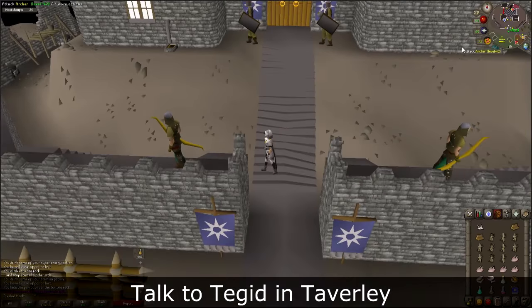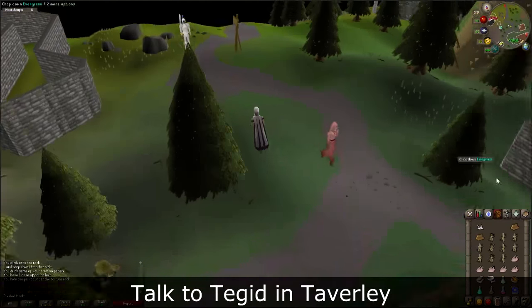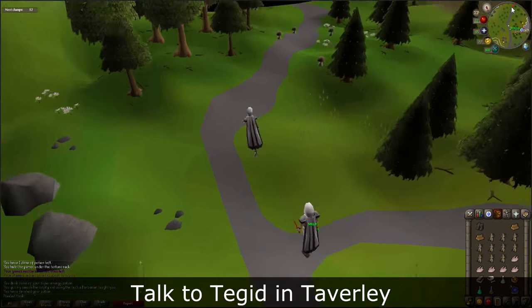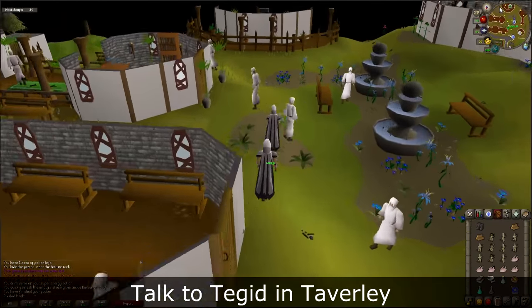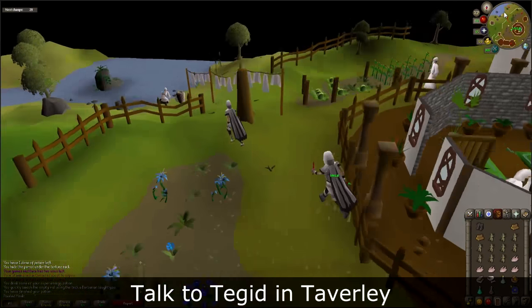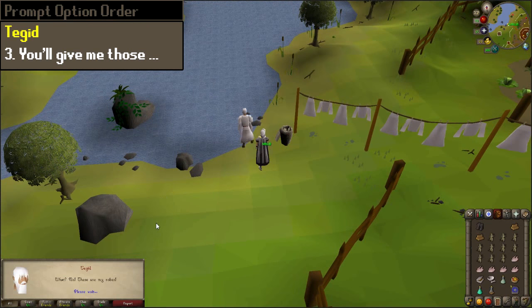Next, you will need to go back to Taverly. Use your games necklace to Burthorpe and walk south, or use a Falador teleport and walk north. Find Tegid — he is washing his clothes in the lake. Speak to Tegid and select Chat Option 3 to receive a dirty robe.